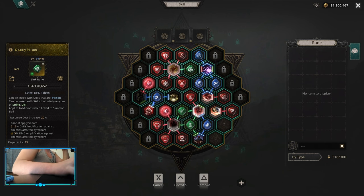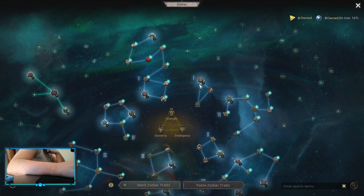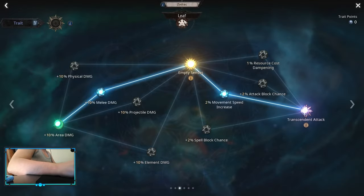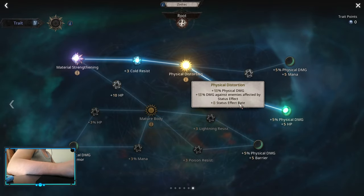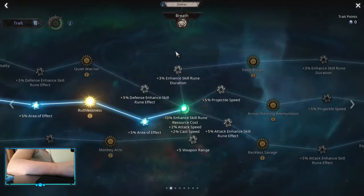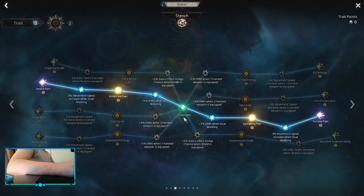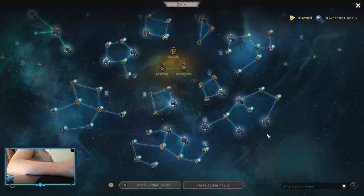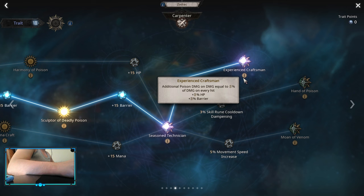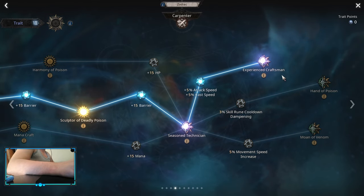Physical poison claw — zodiac-wise it's similar, but let's go over some of the changes. Aphros is the same. You want to go into Forest, Jewel, Leaf, Root — physical distortion gives you status effect rate, which is a big deal. Flash, Rainbow, Breath, Dust, Stench, Otemis, Maggot for palm of harmony — the same. The biggest changes are: in the Carpenter you want to go for Experience Craftsman to pick up additional poison damage on every hit, which enables your deadly poison link rune — keep that in mind, without it there's no deadly poison, it's not going to work on your build. And Farmer just for 10% additional physical damage.